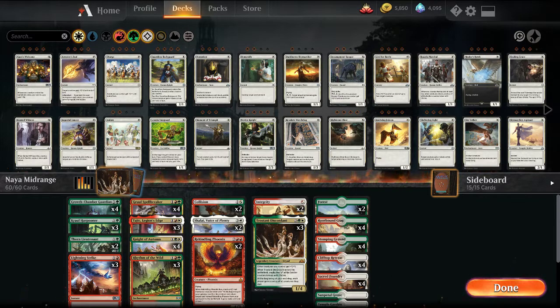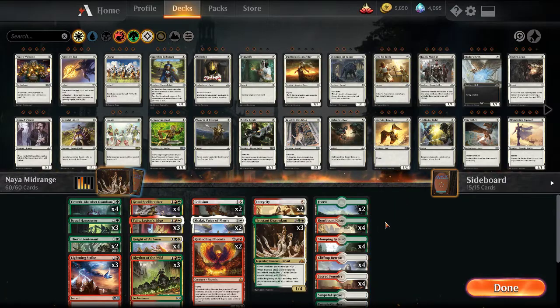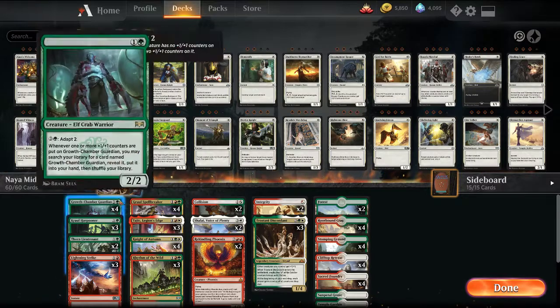Welcome back, I'm MTGJoe and today we're live on Twitch playing some Naya Midrange. A very similar list to this is what spurred the inspiration — it went to the top 12 of the SEG Classic on April 7th. James Brink played it to a top 12 finish. I made a couple variations to the deck. I liked having the recursive threat of Rekindling Phoenix in the main, but really you're just getting a lot of efficient gold cards and aggro cards.